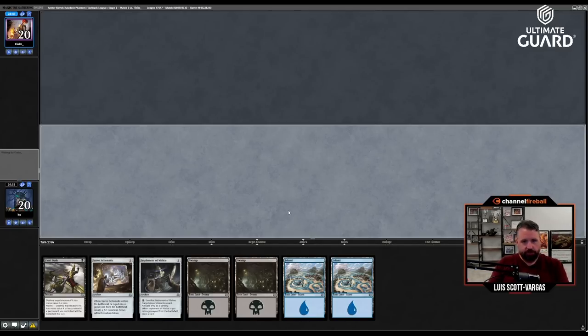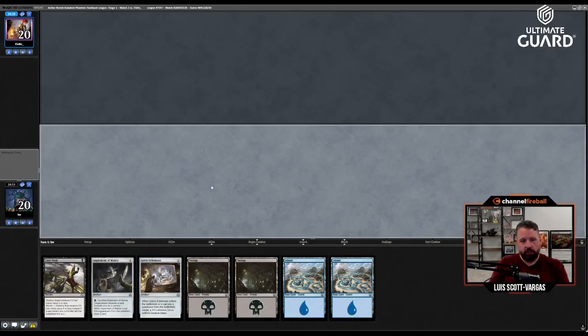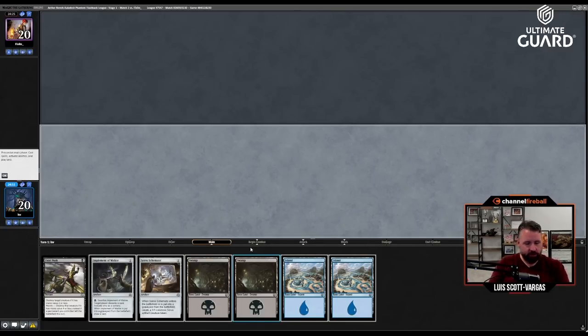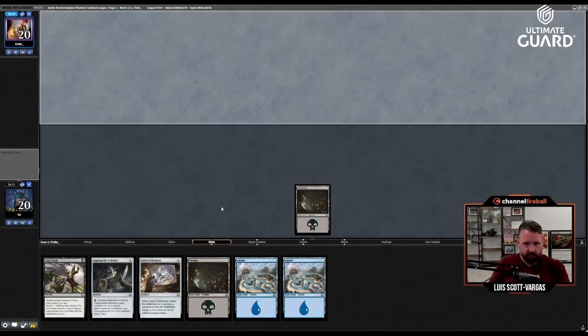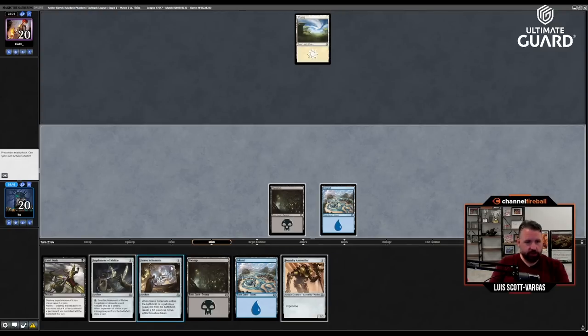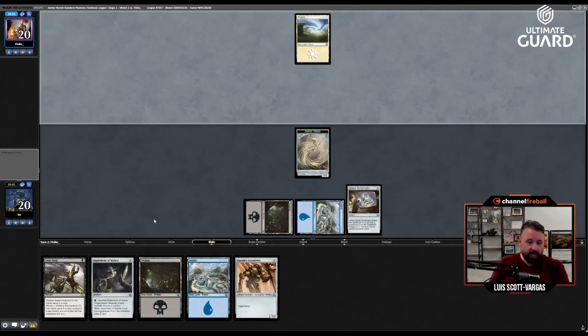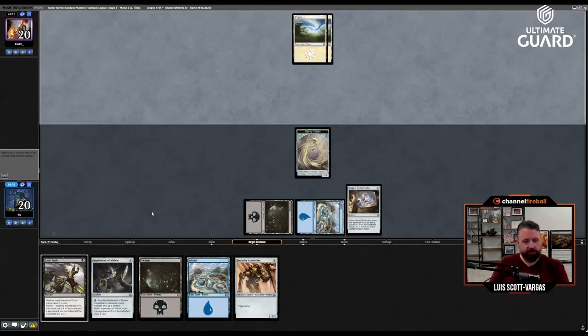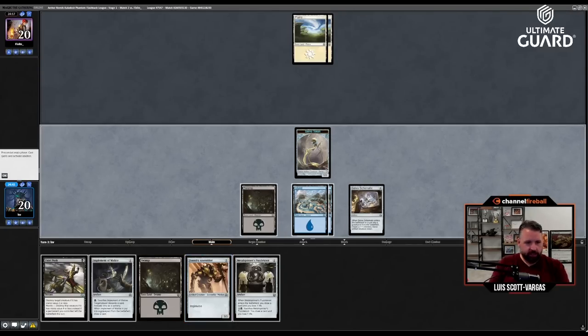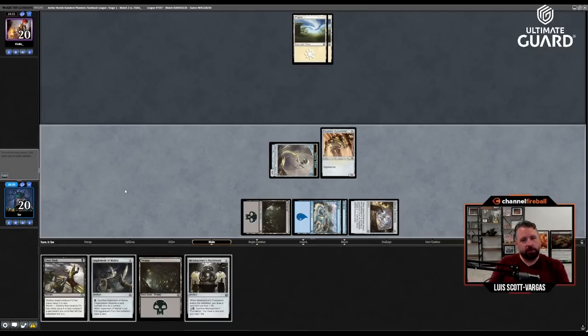I'm going to lead on Swamp, of course. Barring any other information I'm probably going to play Servo Schematic turn two — not only does it put two artifacts into play, I'll just attack for one on the next turn. Foundry Assembler — yes please! And next turn if I draw Cogworker's Puzzle Knot or anything that puts two artifacts into play for two mana, I can play Foundry Assembler.